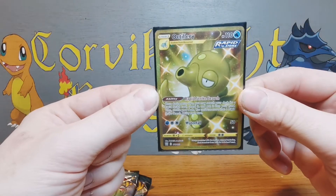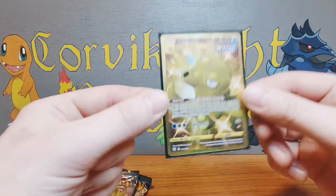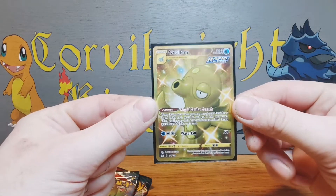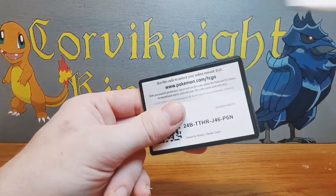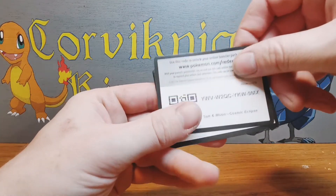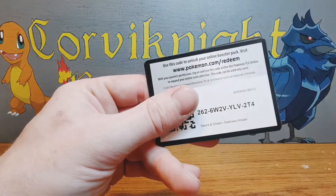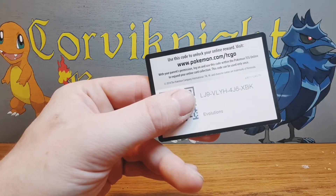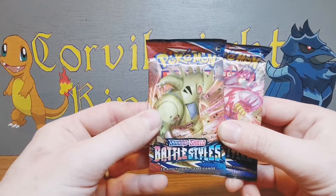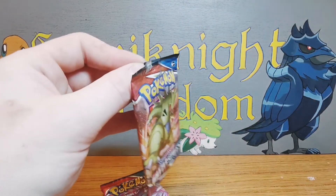So our first card was Tyranitar V, second card is gold Urshifu - this is going to be the set for us! Oh wow, I'm going to put that straight in a sleeve. My luck with sets is very bad normally, and I've heard this set was really hard to pull good cards from. I cannot believe this. It's not the gold Houndoom that I was after, but still - gold Urshifu! This opening is insane. Let's take a code card break. Once again I'm very sorry if any of these do not work - I believe most should because these are from the latest sets. I hope you get some great cards.